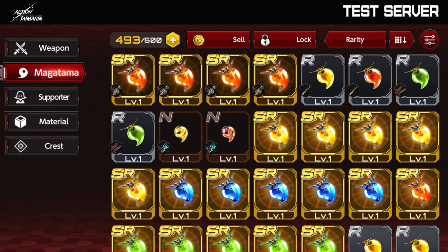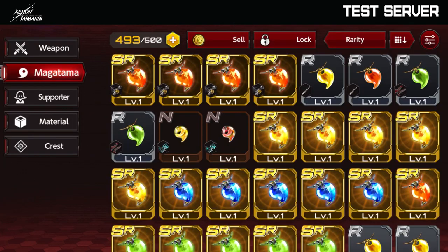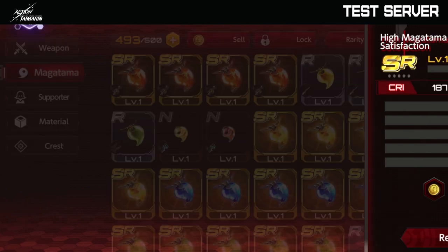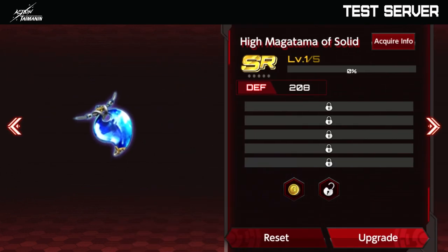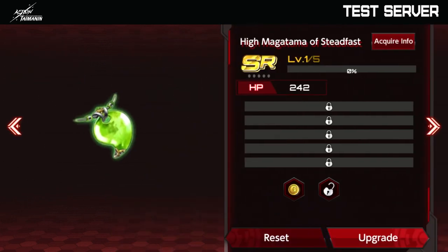There are N, R, and SR types. We have the red one — the Magatama of Bravery for attack. We have the yellow one for critical, the Satisfaction Magatama. We have the blue one for defense, the Magatama of Solid. And we have the green one, the Magatama of Steadfast, for health points.